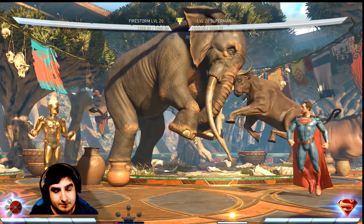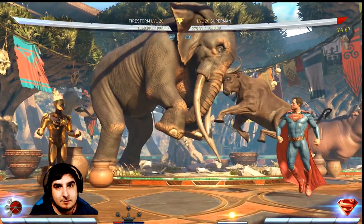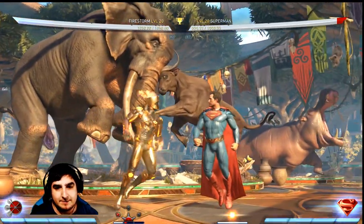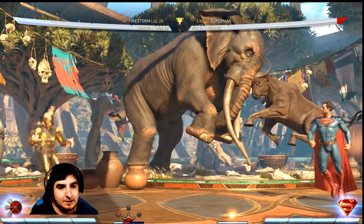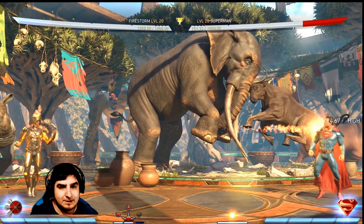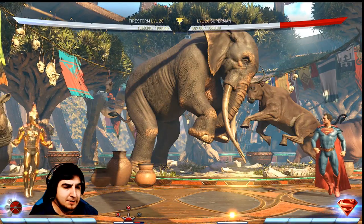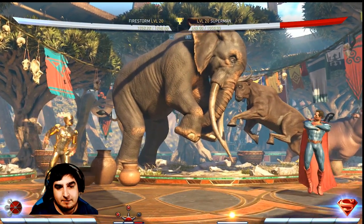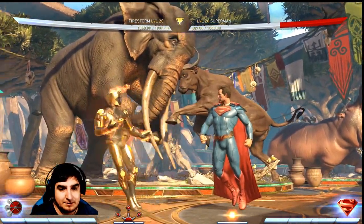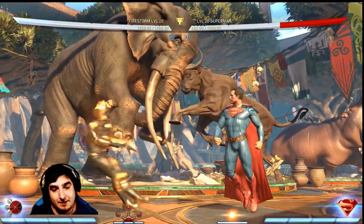Number two, and this is only appropriate because it won't always be a thing, use projectiles or zoning tools to keep your opponent at bay and build more meter. For example, if I'm playing Firestorm against Superman in this matchup with full screen, I can somewhat safely throw out some fireballs. Because once Superman gets to us, especially in the Firestorm matchup, it's really hard to escape his pressure. So building meter while we're at range ensures that by the time he gets to us, we have meter to either meter burn back three out of pressure, push block him, or gives us more options to escape and get back to where we want to be.